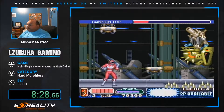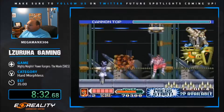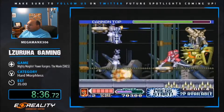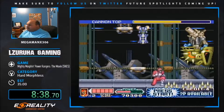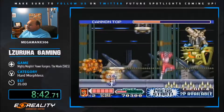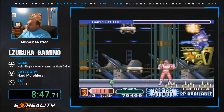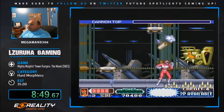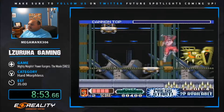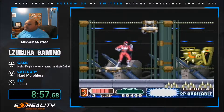Lord Zedd was in the movie but he and Rita had minor roles because they end up being put in snow globes. Cannon Top is one of the easier bosses in this run. Just jump back and forth along those spike pits. Almost a perfect fight. All you do is jump back and forth between that spike pit with the power sword - easy every time.